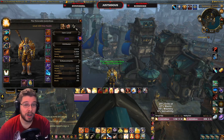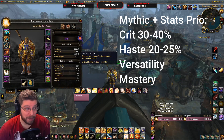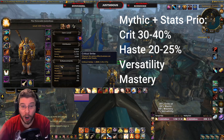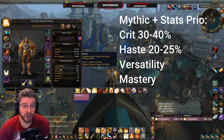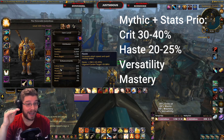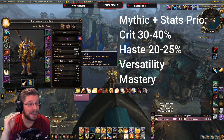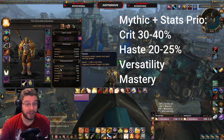For Mythic+ content you want crit - minimum 30 percent, maximum 40 percent - so bring your crit between 30 and 40. Haste you want at least 20 percent, but around 25 to make it more comfortable. As soon as you go over 25 percent haste, versatility becomes better than haste. So for Mythic+ it's crit, then haste, then versatility roughly equal, then mastery is your worst stat.